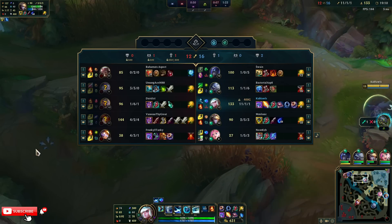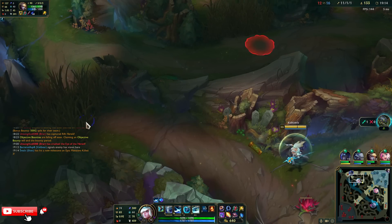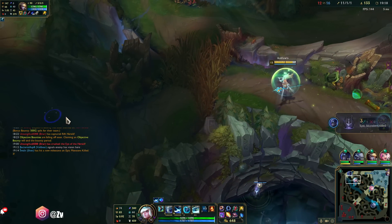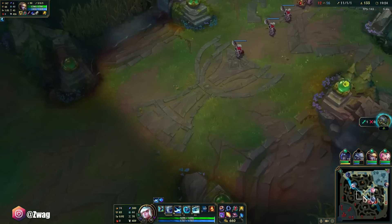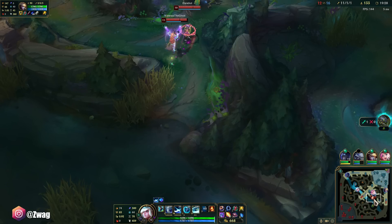Haste is good because I W'd that Kiana two or three times that fight. I have 1700 HP — Ezreal also has 1700 HP and he's three levels under me but has Triforce, so about 300 more. I can go help.